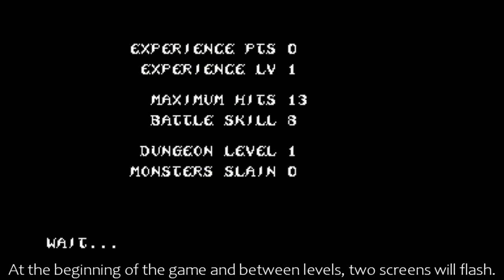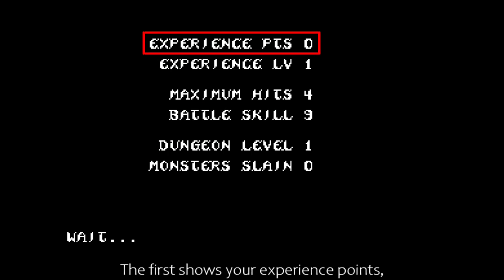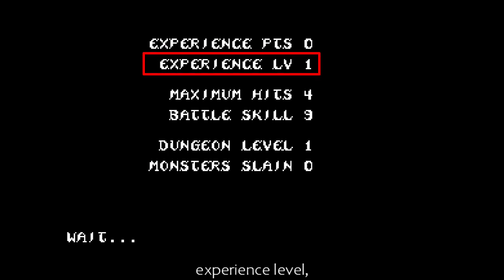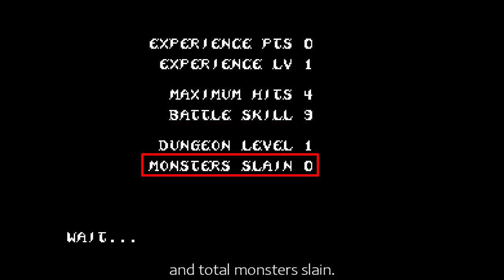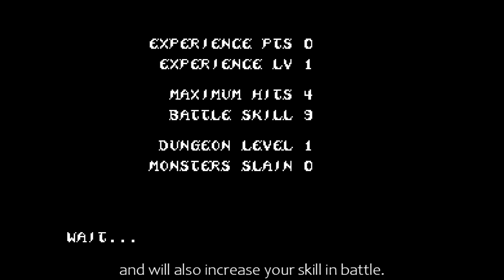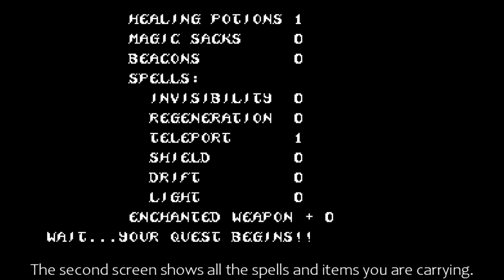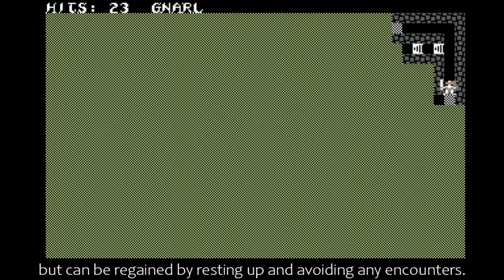At the beginning of the game and between levels, two screens will flash. The first shows your experience points, experience level, maximum hits, battle skill, dungeon level and total monsters slain. Experience points control your experience level, which in turn sets the maximum number of hit points you have and will also increase your skill in battle. The second screen shows all the spells and items you are carrying. Hit points are taken from you during battles and when you run into a trap, but can be regained by resting up and avoiding any encounters.